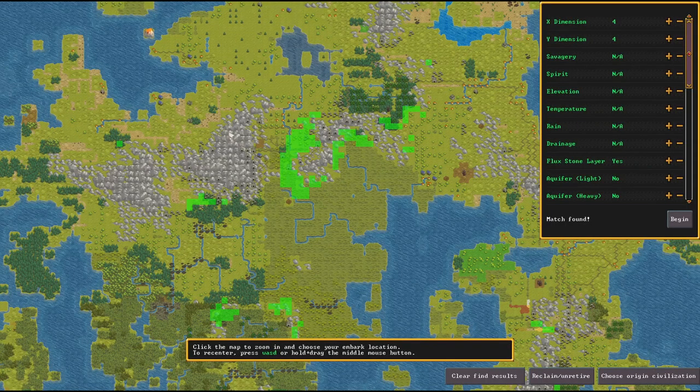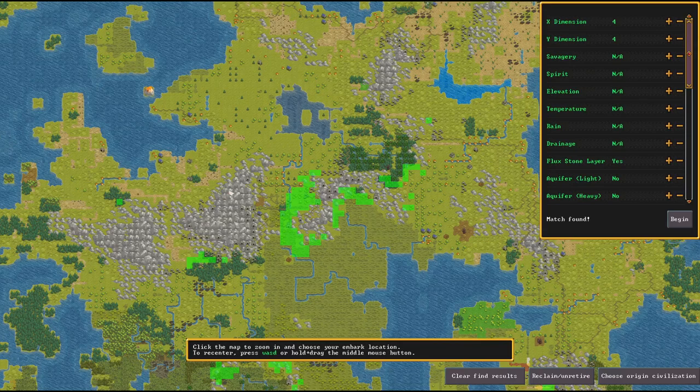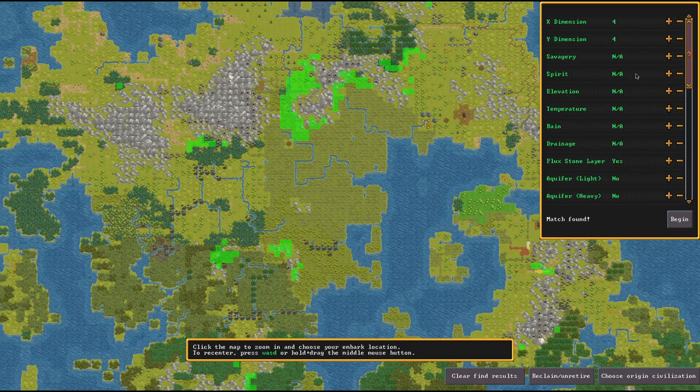I've got my world generated and fully created. I went down to the find results — you can search for certain criteria you want in your world. I listed flux stone layer, no aquifers just to make life easier, and we do want a river. With no aquifers, we'll want water early on, so it's helpful. We've also got deep soil, clay, sand all available, and the only metal I really specified was iron. Gold and silver are all bonuses — if we get a mixture that's fine. I just want to make sure we have some iron, so I gave it time, painted the whole world, and eventually came up with these results.